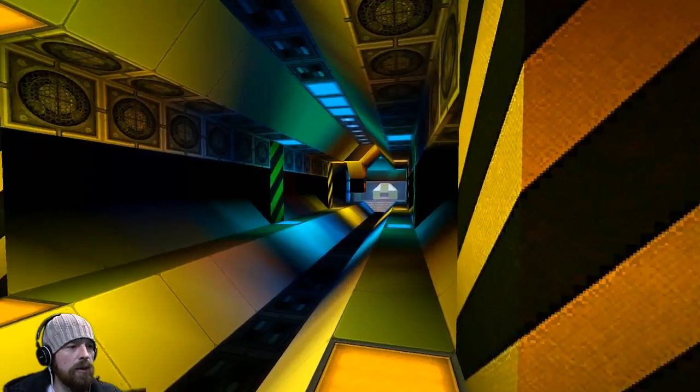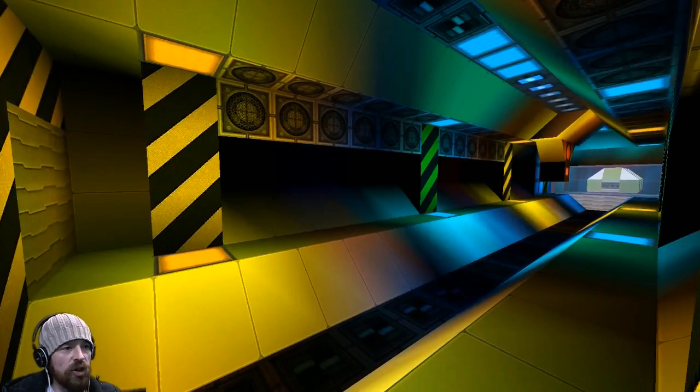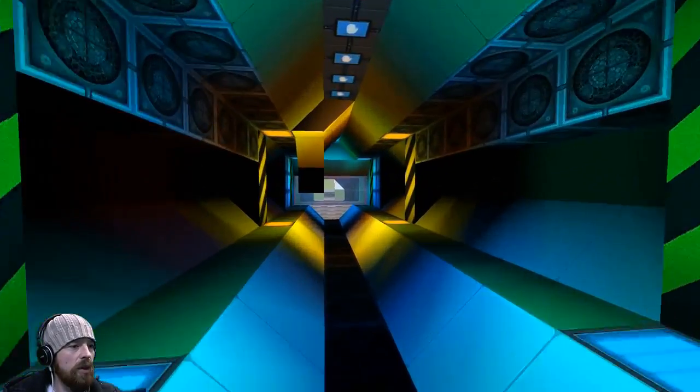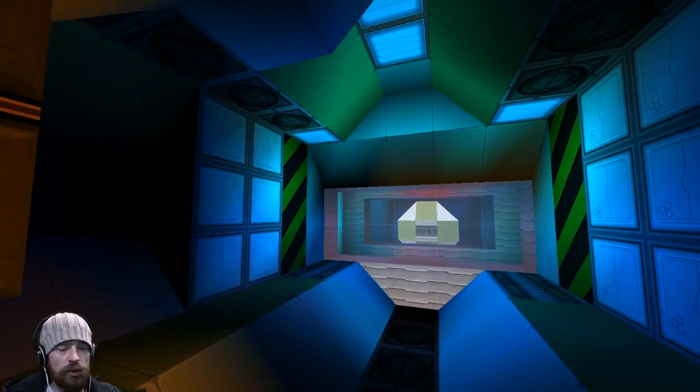Going through the back and opening this door, we've got a crew area, because this is meant as an exploration ship really — it's not like a war vessel. If we come to the back we've got a button, and this button is used to...